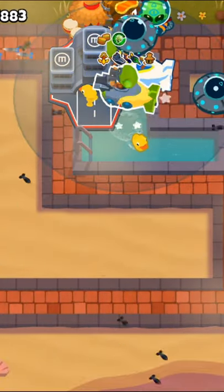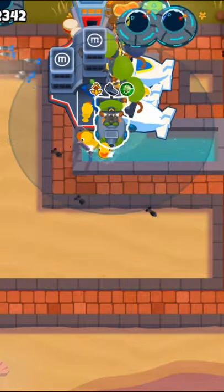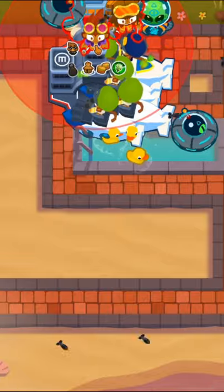Then we'll get another 204 sub and upgrade the village to a 230 MIB. Now we'll get two more 204 subs and then place down a 401 alchemist on top of the carrier flagship.